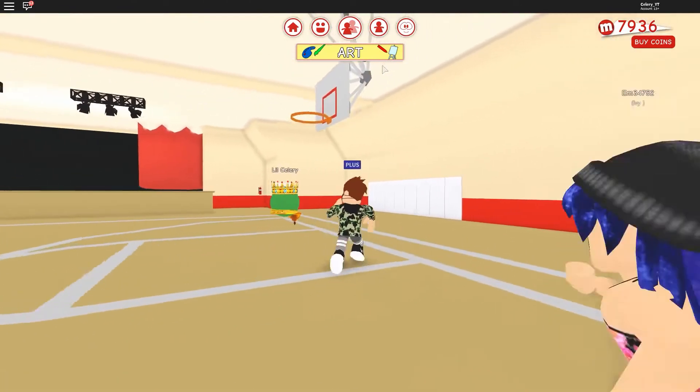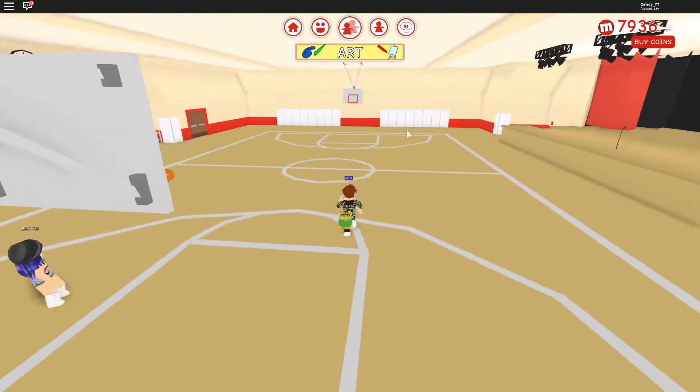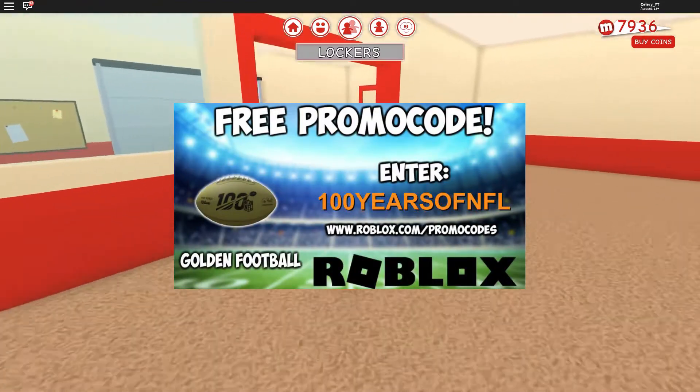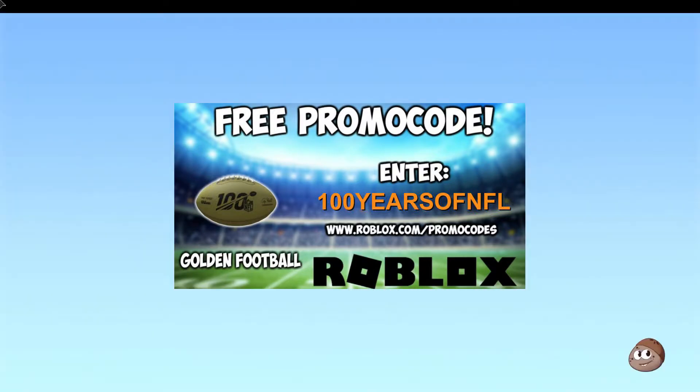Number three: SpiderCola. Entering this Roblox code gives you the Spider Cola machine. Number four: 100YearsOfNFL. This Roblox code when redeemed gives you the Golden Football. It was created to promote the 100th NFL season and this is in gear.